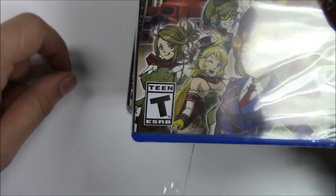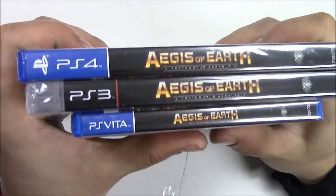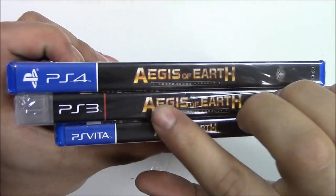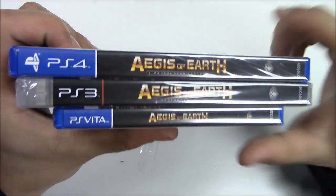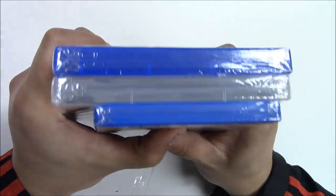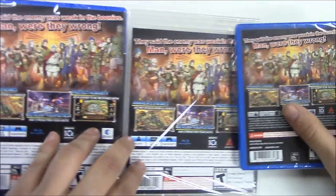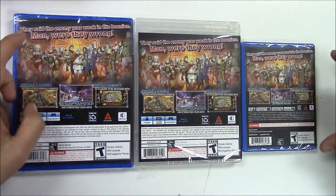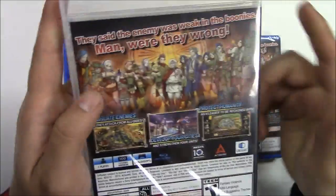This is a T for Teen game. Turning these three games to the spine, we see a solid black background with the logo and the title Aegis of Earth: Proto Novus Assault. Moving to the top, we see that all three games are gatefold copy games, and to the back they were able to fit the same background on all three covers.